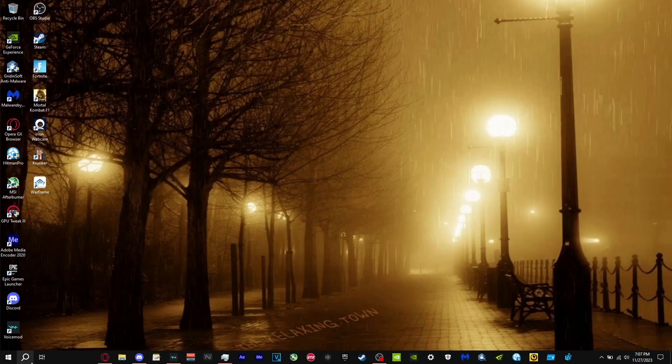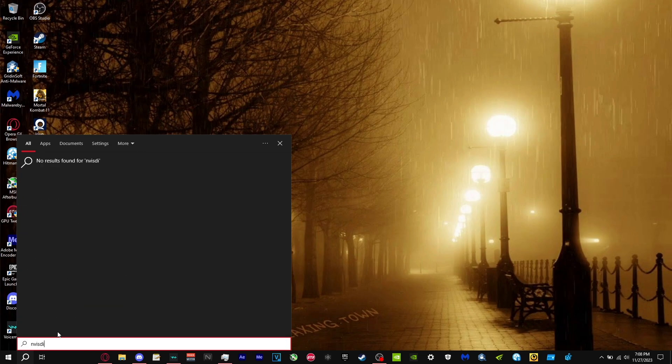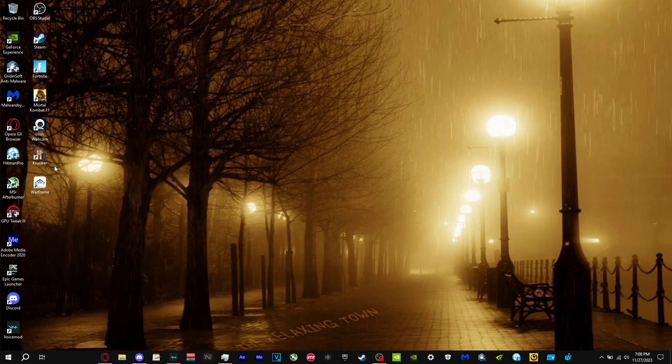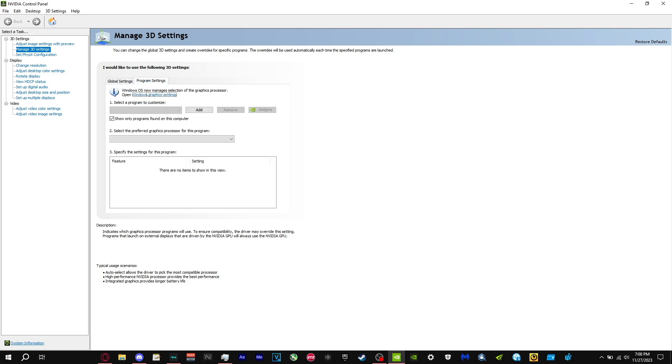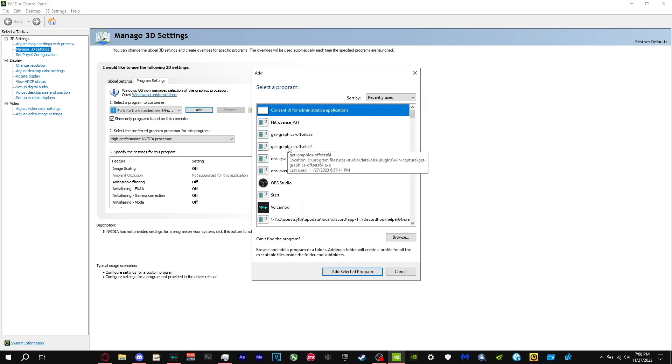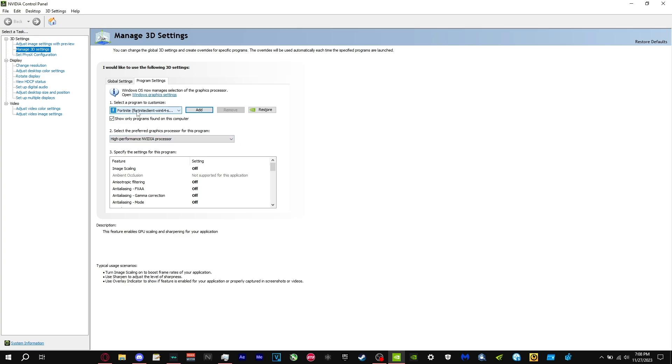For this first tweak, go to your search bar and search up NVIDIA Control Panel. Once it is open, go to Manage 3D Settings. You want to make sure that High Performance NVIDIA Processor is enabled and nothing else. Then go to Program Settings, click Add, and find Fortnite. Once you find it, select High Performance NVIDIA Processor.